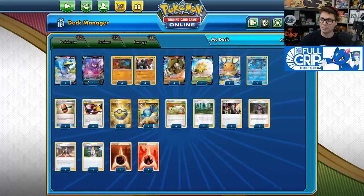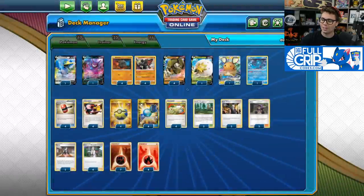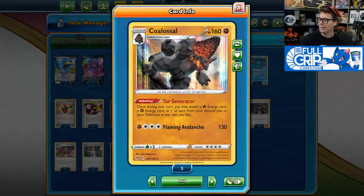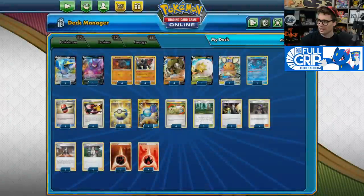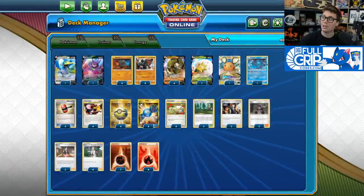Setting up Colossal can be a little bit tough at times, so we do play a thick 4-4 line as well as four copies of Rare Candy so that we can get Colossal into play as quickly as possible so that we can start attacking with Sandaconda as early as the second turn of the game.